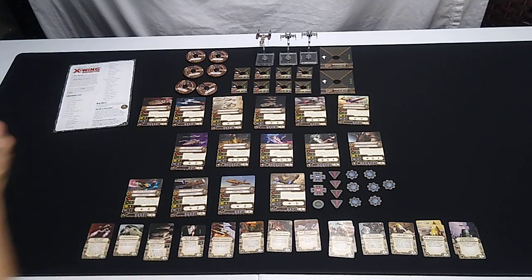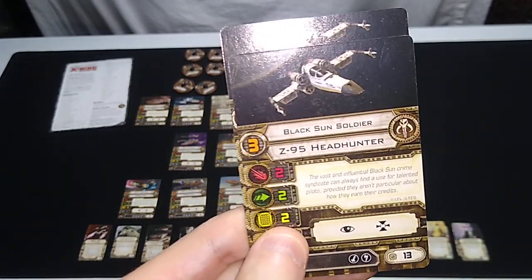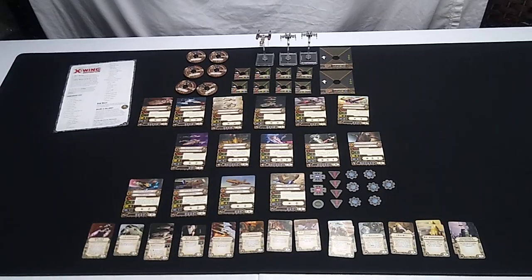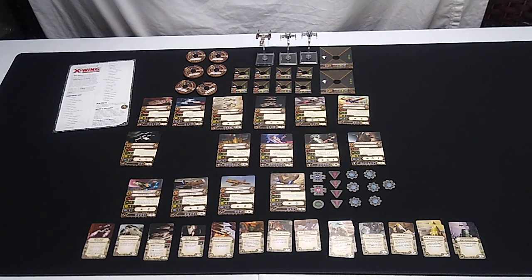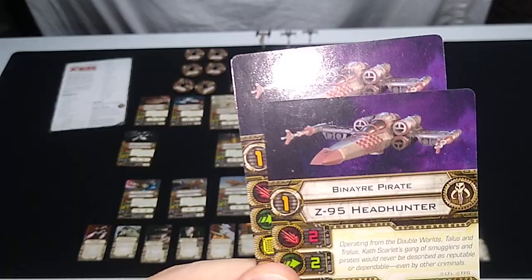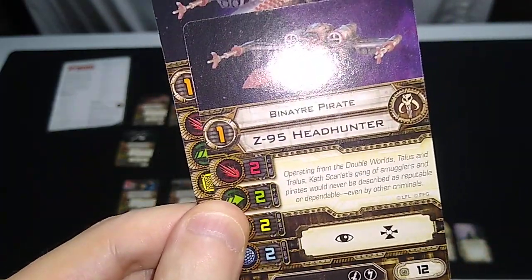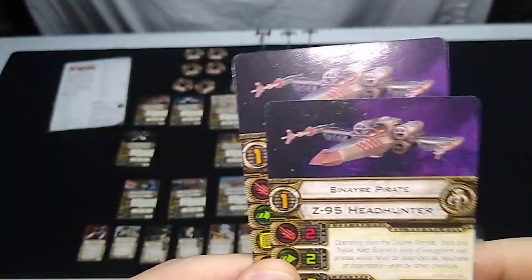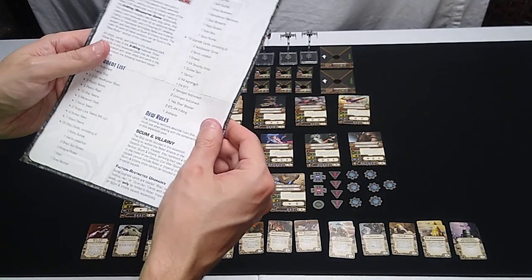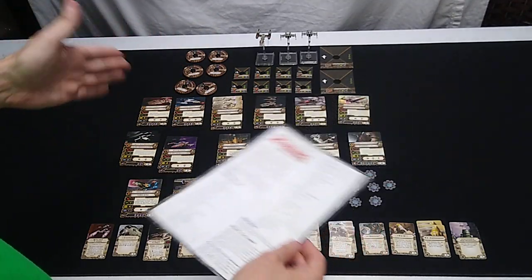Generic pilots: Black Sun Soldiers, two included, 13 squadron points, skill level three, no special abilities — missile and luck upgrades. Then the Binayre Pilot, skill level one, 12 squadron points — same as the Academy Pilot TIE Fighter — with missile and luck upgrades. It doesn't tell me what that luck upgrade type is called in these rules. There are four expansion packs in Wave 6 for Scum and Villainy; maybe one of those will explain it.